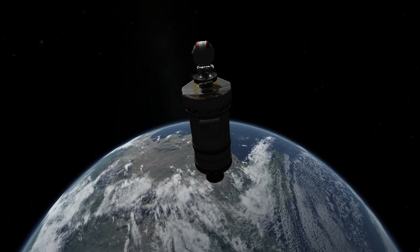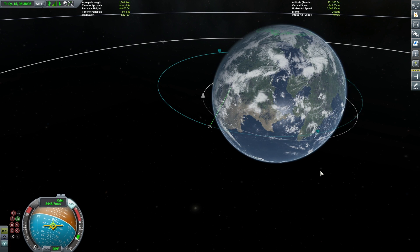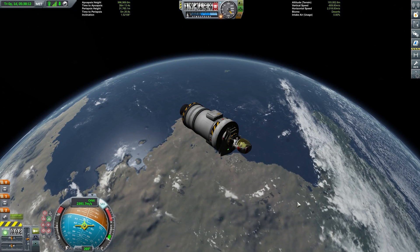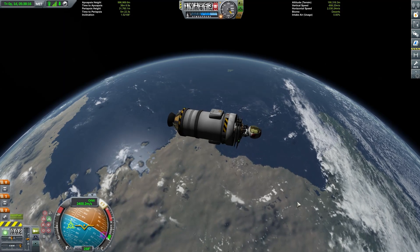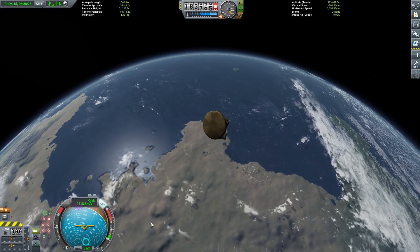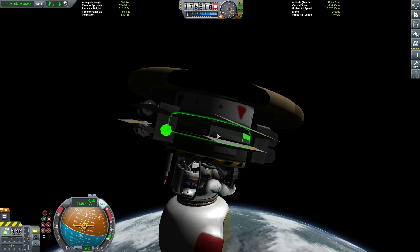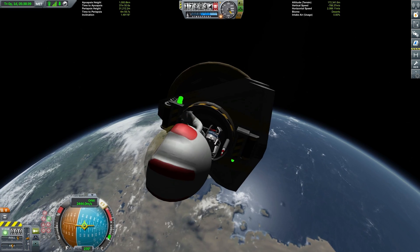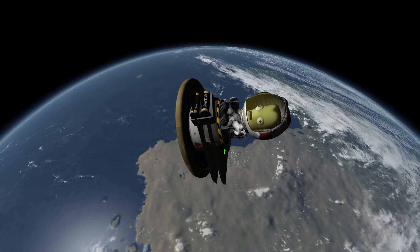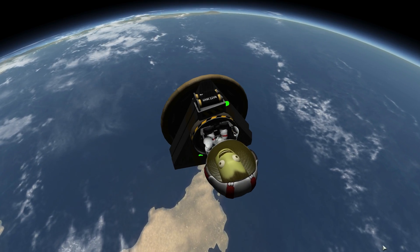We've got our Kerbal Space Center positioned quite nicely as we come in to re-enter. We'll use the last tiny bit of fuel burning retrograde just before we ditch our second stage, then ditch that second stage out to the side so that if we re-enter it doesn't come back and hit us. I need to right-click and control from here on our little probe core — otherwise our orientation is all wacko. Now facing the right direction, we can come in making sure that our heat shield is perfectly centered towards the retrograde marker. That's very important because if we deviate even just a little bit, we're going to be totally screwed.